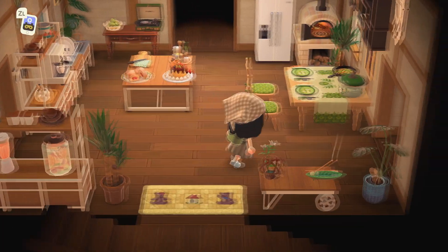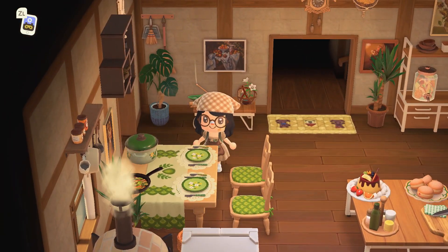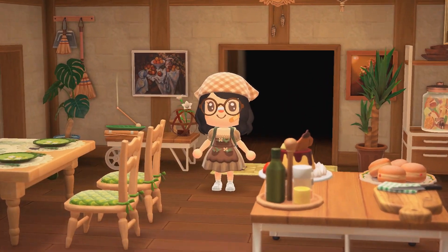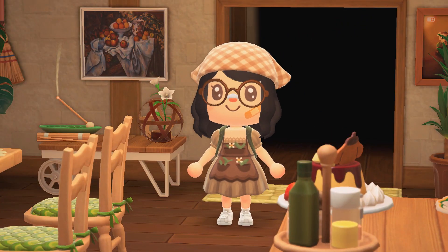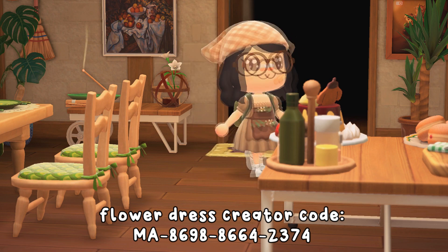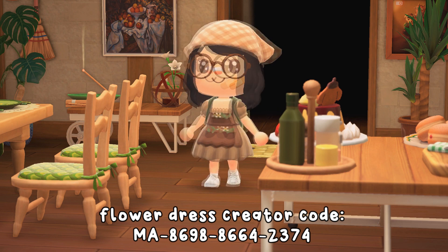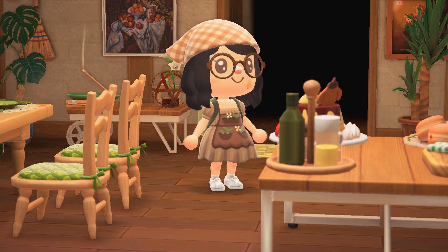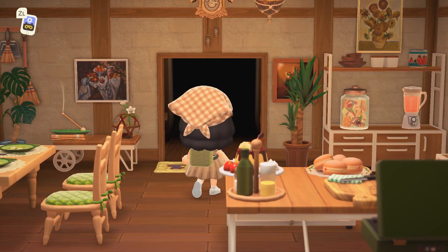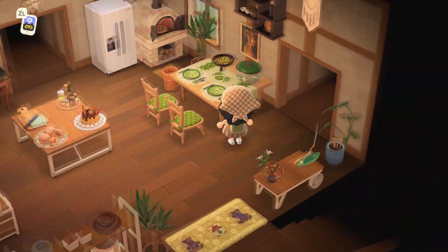Look how cute, look how much that changed everything! I'm obsessed, it's so cute - it kind of goes with what I'm wearing today actually. If you'd like this dress for yourself, I'll be leaving the creator code in the description and at the bottom of the screen. It's super cute and it comes in a variety of skin tones because the chest area has a little bit of skin tone on it, so there are color variations for everyone. It also comes in a white lavender version with lavender flowers.